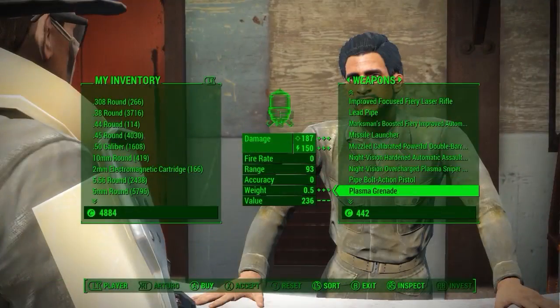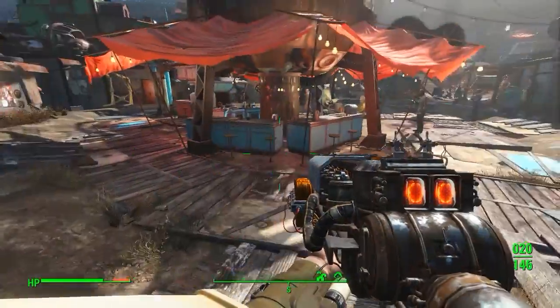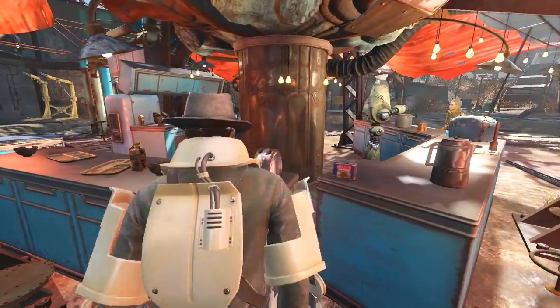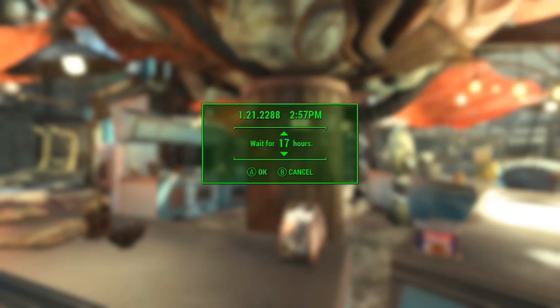Check his inventory for the Ripper weapon. If he doesn't have it, then we need to refresh his inventory. You can either do that by sitting or sleeping for 48 hours. I just went to the bar behind me and sat there for 48 hours. Once 48 hours have passed, check his inventory again.